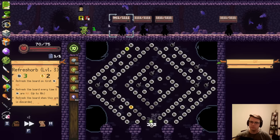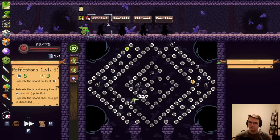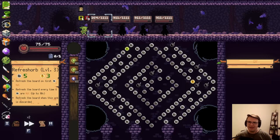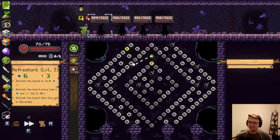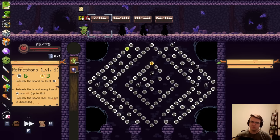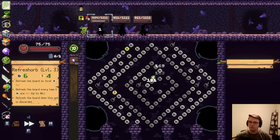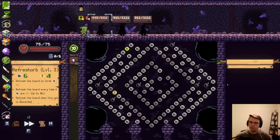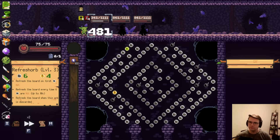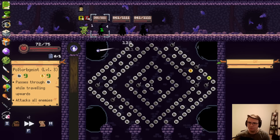Oh, beautiful, beautiful, beautiful, beautiful. Let's keep going Refresh Orb — scales nicely. Not my best. Again, I just wanna avoid the crit. Do not crit. Alright. Keep not critting. Good job. And now I don't know if Poltergeist is the go on this map. Guess we'll find out. The answer is, well, that was a bad shot, but I guess it doesn't say for sure whether it's good or bad.